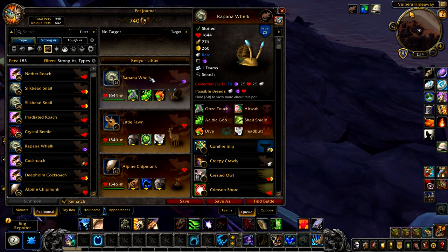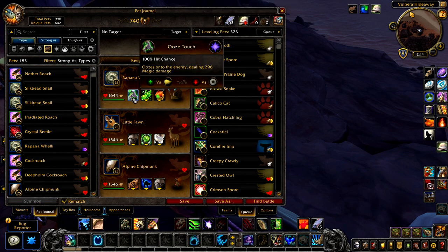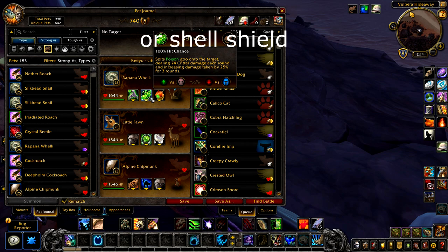Your first pet is any snail — the higher the power and health the better, speed doesn't matter. It should have the abilities ooze touch, acidic goo, and dive.